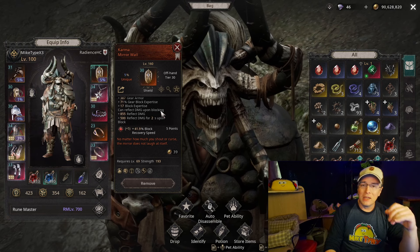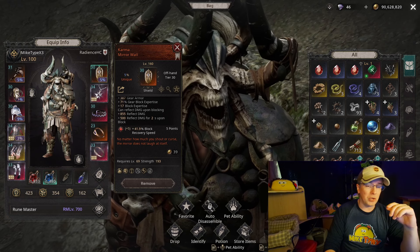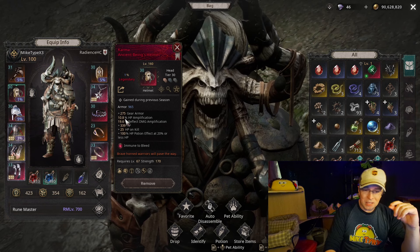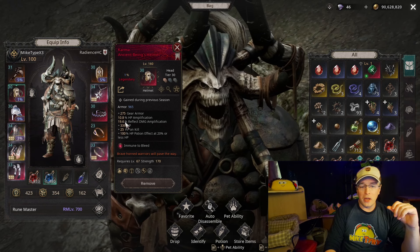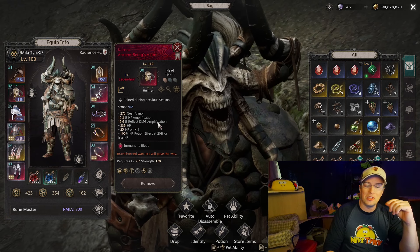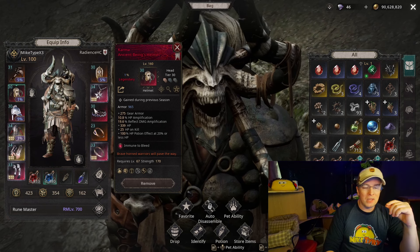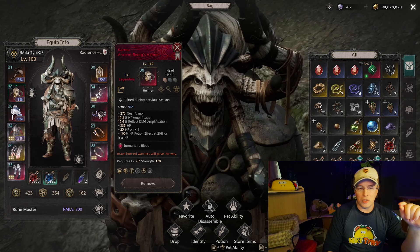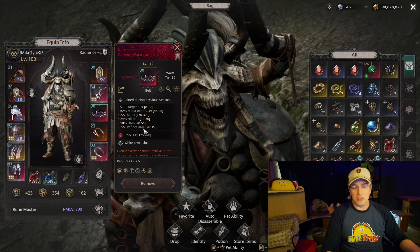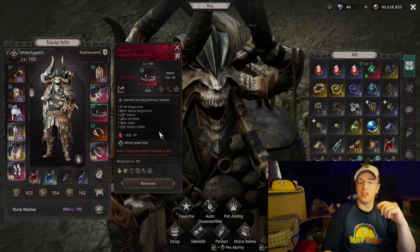The Karma Ancient Beings helmet gives another up to 25-30 percent reflect damage amplification, which sounds really good on paper. Skipping the shoulders for a moment, the belt gives a little bit of reflect damage - up to 350 - which honestly isn't very much, and the rest of the stats on it are pretty garbage.